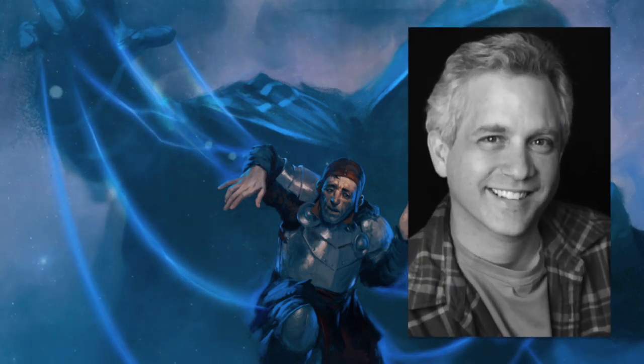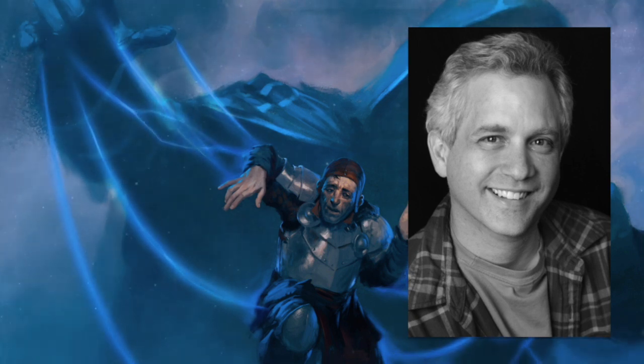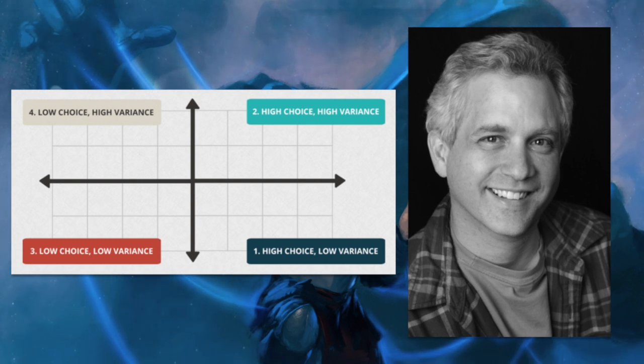Recently Mark Rosewater published an article — I'm going to link it in the show notes — on variance. The idea is that low variance means the same decks perform the same way every time, and high variance means you don't have the same decks every time or they don't perform the same every time. Different players like different types of environments, and he graphs the four environments on a chart based on variance and choice. Choice in cube has to do with power level inside packs, but we're not going to talk about choice today — I want to talk about variance.